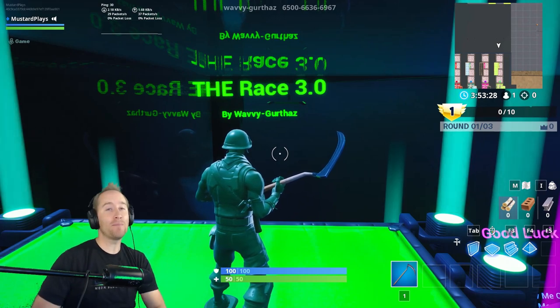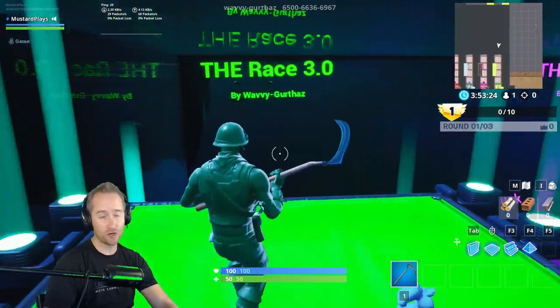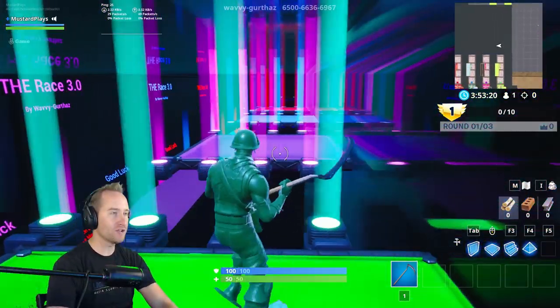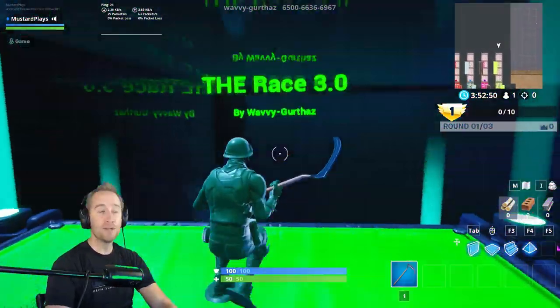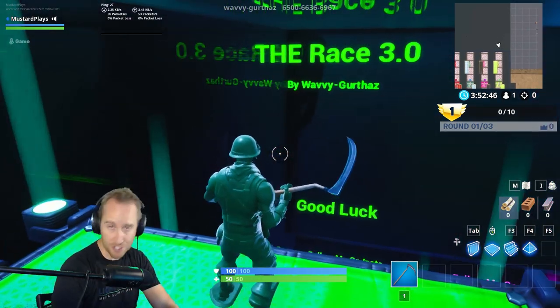Hey guys, today we've got a brand new featured map called Race 3.0. We played the original Race and it was pretty easy — it's more about racing against your friends. I'm going to show you how to get through this today. Be sure to show some support for Wavy Girth in the item shop, and be sure to subscribe and turn on notifications.